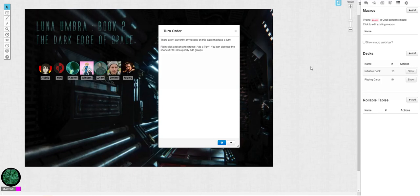Hey everybody, KnockPhoenix here. I'm going to do a quick tutorial on using cards to do your turn order instead of the initiative dice.